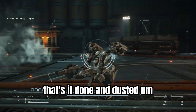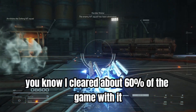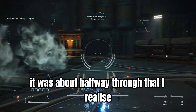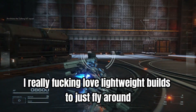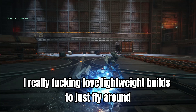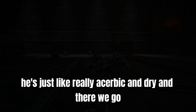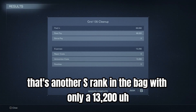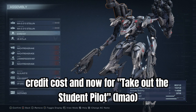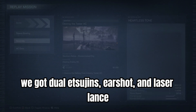I love this build — I've cleared about 60% of the game with it. Halfway through I realised I really love lightweight builds, just flying around. It's why Rusty is one of my favourite characters. And there we go — another S rank in the bag, with only a 13,200 credit cost. Now for 'Take Out the Student Pilot' — we've got the two Exegens, Earshot, and the laser lance.